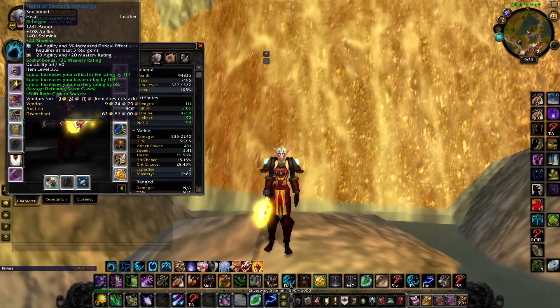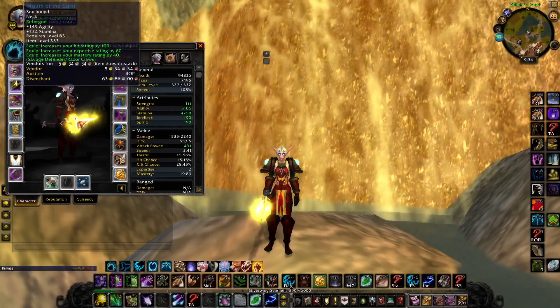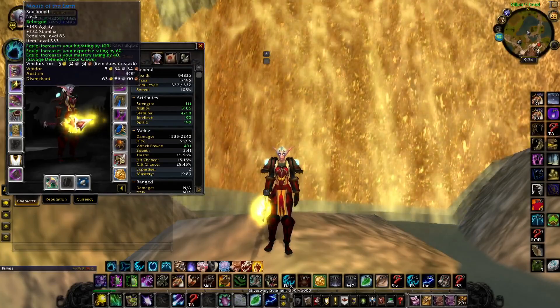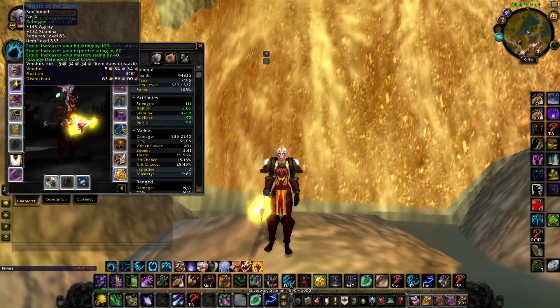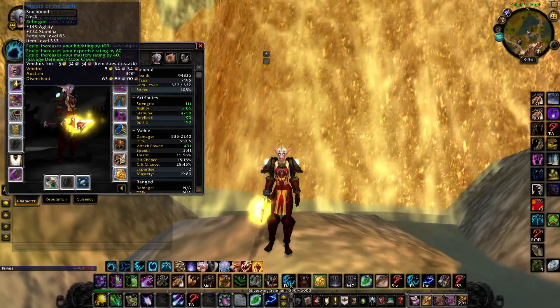If you want to go full glass cannon, throw on the enchant from Wrath of the Lich King from the Sons of Hodir — there is a head enchant for attack power and some crit, similar to the shoulder enchant. If you don't care about the stamina threshold, by all means go for it. For the neck, for the feral druid, I went with this one specifically for the hit rating — I'm going to reforge the expertise into mastery, and I went with it to max out agility.